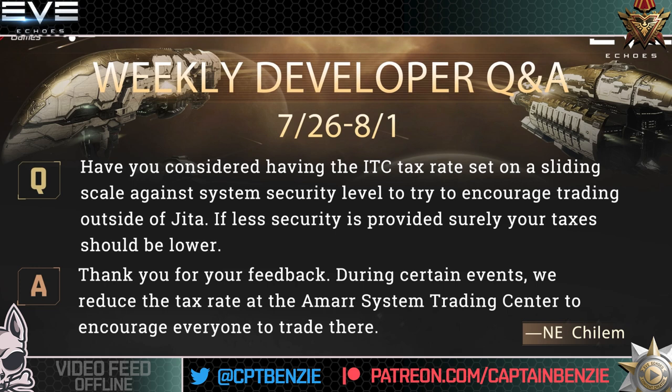The developer response is: 'Thank you for your feedback. During certain events we reduced the tax rate at the Amar System Trading Centre to encourage everyone to trade there.' Whoop-dee-doo — at best, of however many ITCs there are, ultimately only two of them are going to see use, because the developers don't want to take some rather simple steps to help people spread out to different ITCs and actually generate a proper trading market in Eve Echoes. It's disappointing that we're two years in and we're still all trading at JETA.